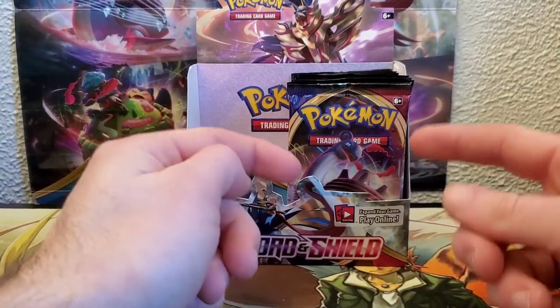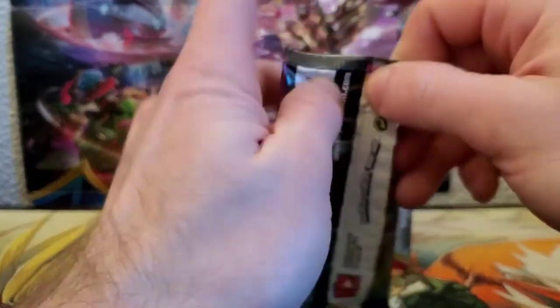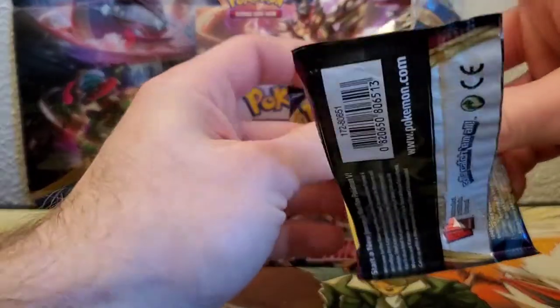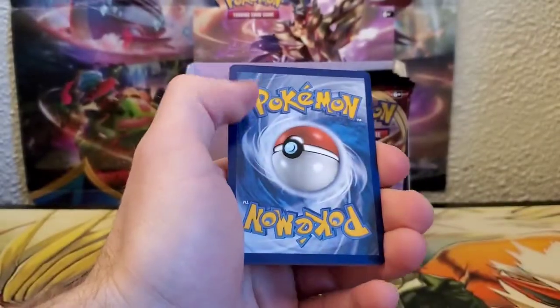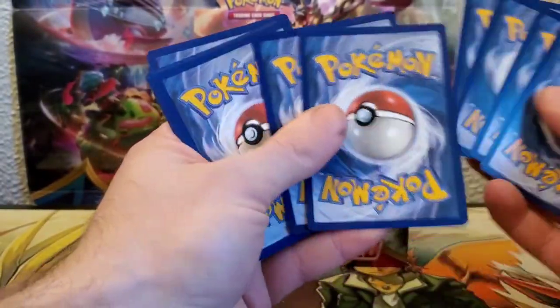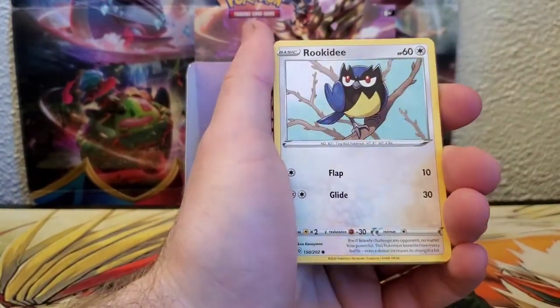What's up Pokémon trainers! Today we're opening up the right side of the Pokémon booster box that we started opening on Tuesday. Hopefully we don't get any weird packs today, guys. Go ahead and smash that like button and subscribe down below. We got some pretty good pulls from the left side — let's see if we can keep the train rolling on the hunt for golden Zacian. We didn't pull any gold cards in the last one, so there should be something in here.